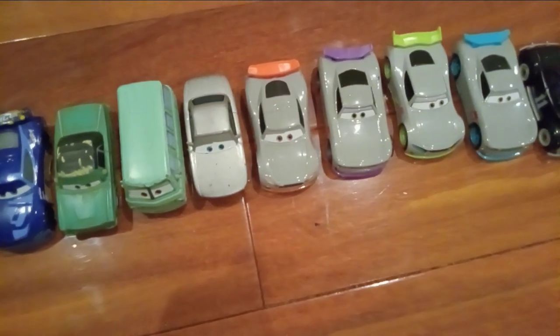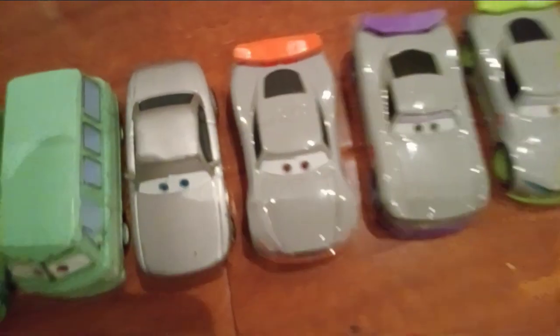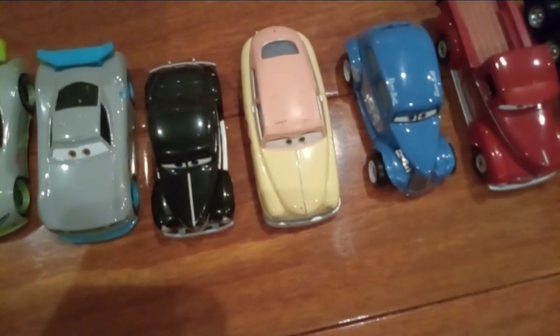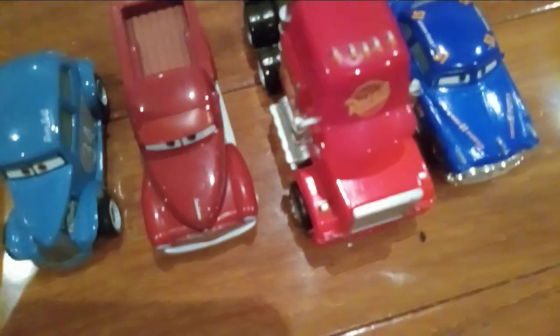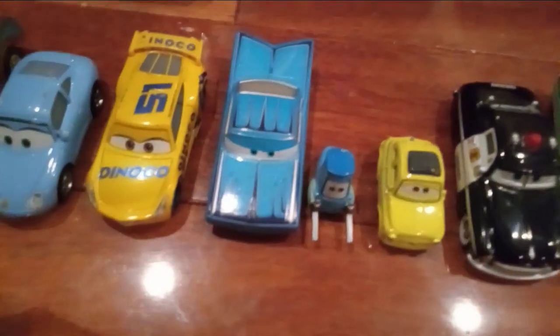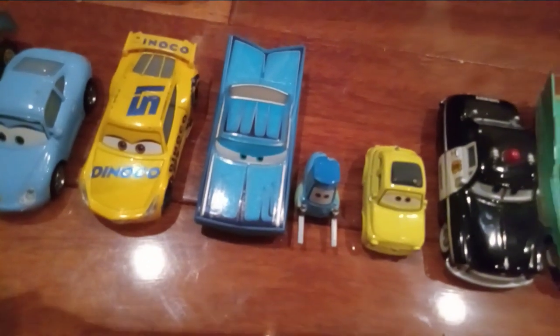And then we go on to the Rusty's part. We got Rusty, Dusty, Sterling, and then three trainees: Aiden, Kurt, Ronald, and Gabriel. And then the Thomasville Legends — we get Junior Moon, Louise Nash, River Scott, and Smokey. Their skins can be their regular version, the Hot Rod version, and their Hay Day versions. And there's Mac, who will have his Jocko Flacco Mac skin. Also, Ramon will have his Four Ramones, Los Amigos Ramones skins, the purple one, and his Cars 1 Paint Drop skins.